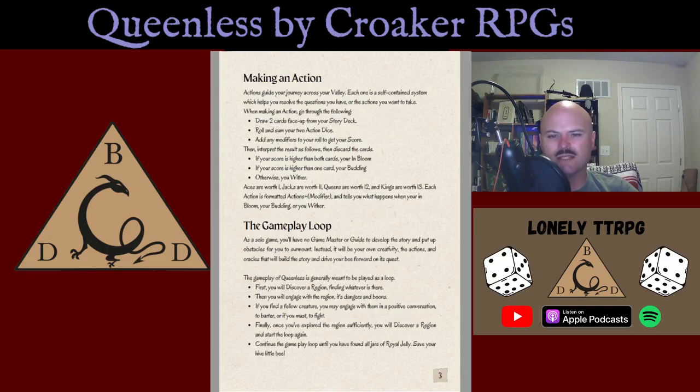Actions guide your journey across the valley — each one is a self-contained system which helps you resolve questions or actions you want to take. When making an action, draw two cards from your story deck, roll and sum your two action dice, add any modifiers to get your score, then interpret the result: if your score is higher than both cards, you are in bloom; higher than one card, you are budding; otherwise, you wither. Aces are worth one, jacks 11, queens 12, and kings 13.